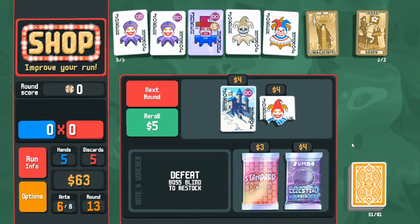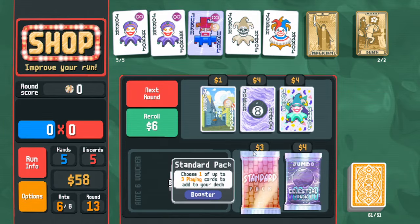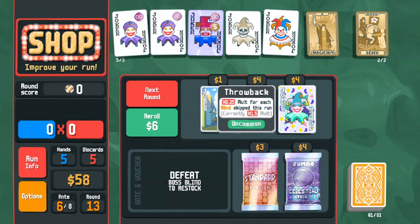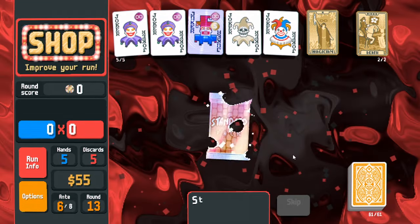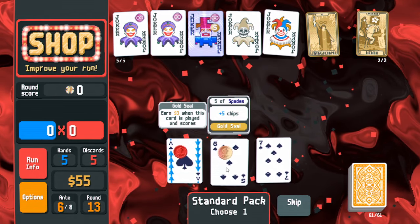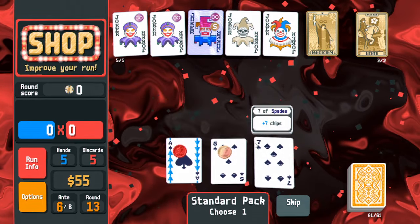Death — is there even a point to the shop now? I could get some money thing. This is an x-mult technically and I am in the market for x-mult, but I don't think it's good enough. Going standard pack — tarot cards are much better than money now.